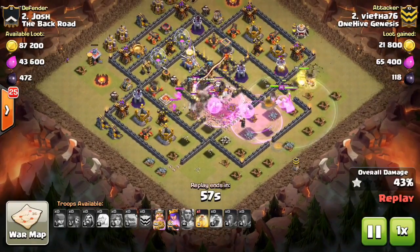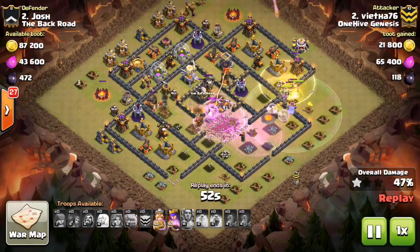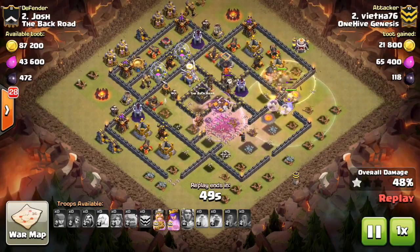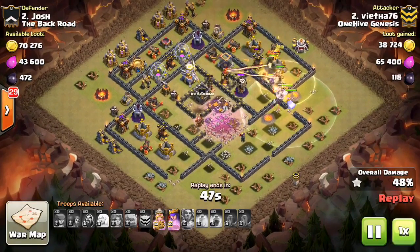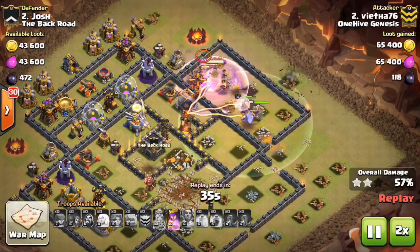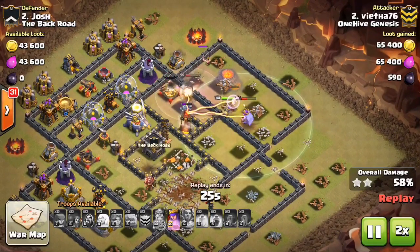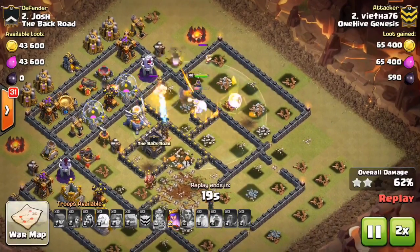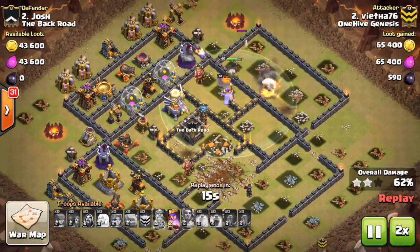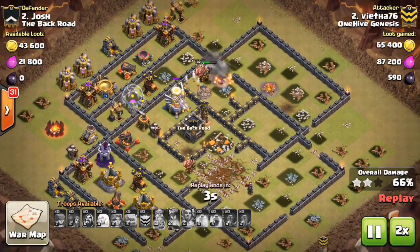From here it's just about percentage and he does have the heal wherever he decides to use it. He uses it over there on his heroes, and even though that Eagle's up, it looks like they'll still get quite a few more percentage. Still has the King and the Queen's ability, so they're going to make their way through. Kind of just a brute force attack. The heroes went a little haywire on him — maybe he could have had a shot at a 3-star had the heroes gone into the base. Awesome attack though, pretty high percentage which is obviously important in this close war because it might come down to percentage.